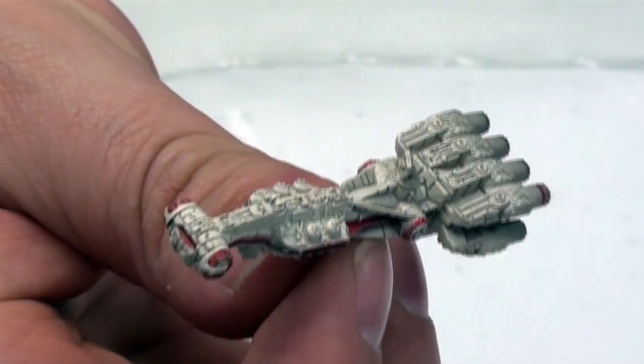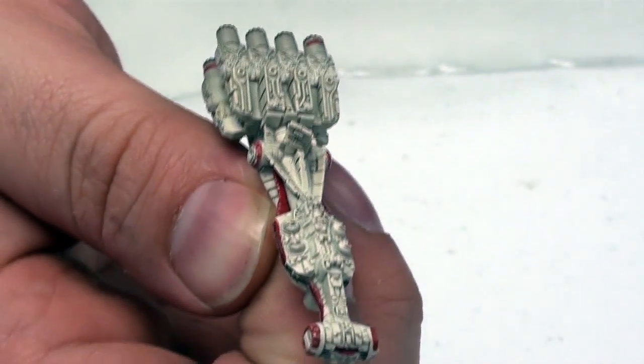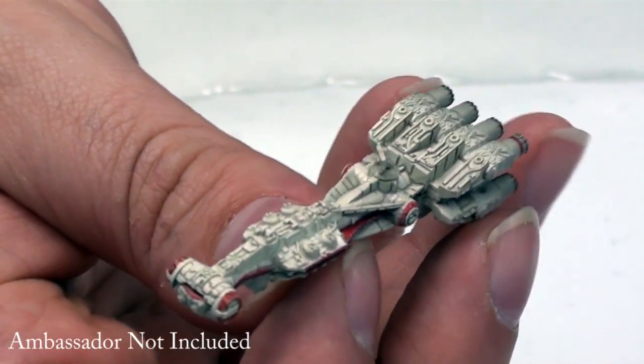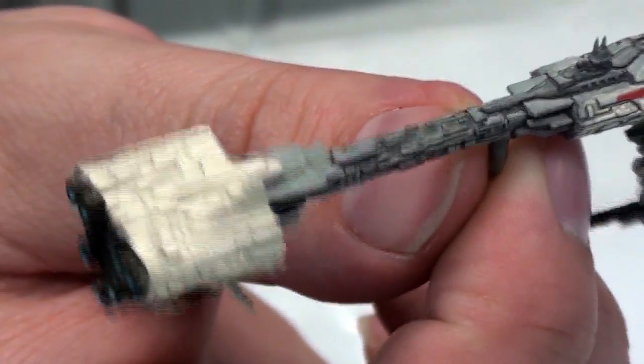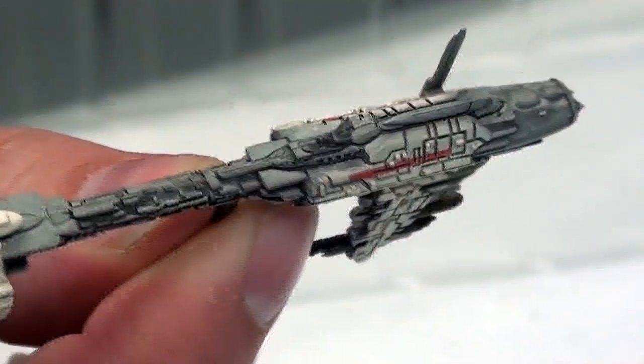Now we've got the Heroic Rebellion side, starting with the CR-90 — the Corellian Blockade Runner. Most of you will know it from the opening shots of Episode 4. It's a light but useful, dodgy little ship. For a capital ship it's on the smaller side, mainly used for civilian purposes, but it can hold its own in a fight. And then we have the Nebulon B Frigate — kind of a weird design, but it's spaceships. The Nebulon B has been used for a multitude of purposes: carrying fighters, carrying staff, having medical bays, and more. It's more of an all-purpose capital ship.